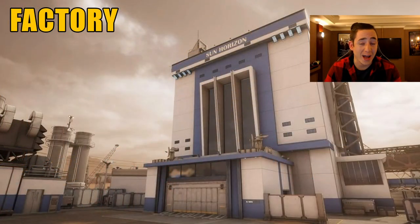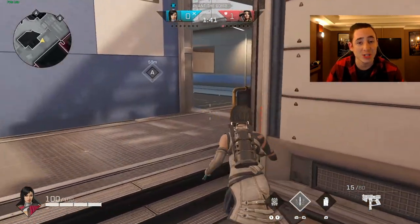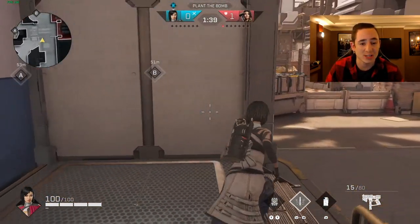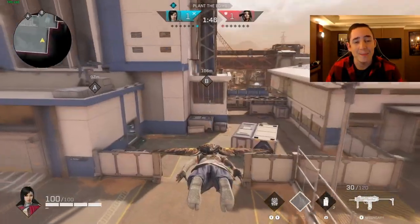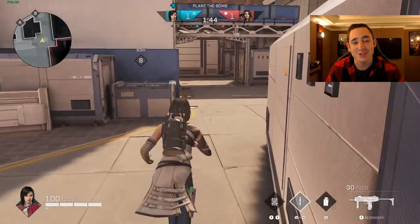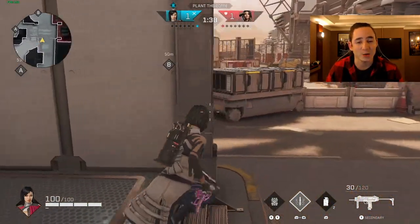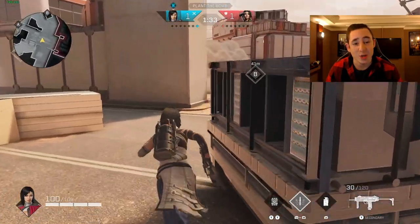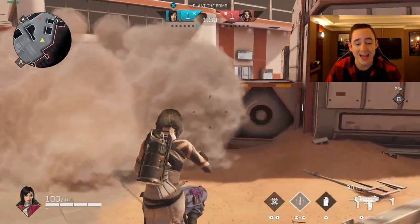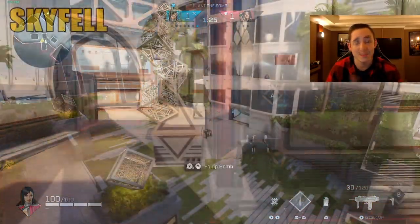Our first smoke grenade is going to be on Factory. It's going to help you as an attacker move onto the B site a little bit safer by blocking off your left-hand side. As you see the first approach, you'll see the angle we tend to get shot at as we move across this area. The smoke grenade will help — you can see as I move through I do get shot and get pinched behind cover. This rendition with the smoke grenade shows you exactly where to place it to block off that angle. As you move around this part of Factory, you play around the piece of cover, smoke off that entire area by throwing it right in the middle, and you're safe along that cross to head towards the bombsite.